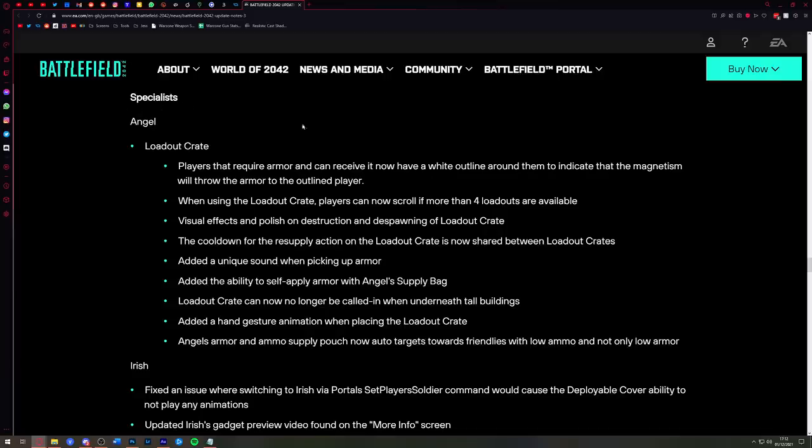There are now a bunch of fixes for all the different specialists. For Angel's loadout crate: visual polish added on destruction and despawning of the crate. There will now be a white outline around players that require armor, indicating the magnetism that will activate when you throw armor at that outlined player, so at least you know where the armor plate is going. You can now scroll to have more than four different loadouts available — if you've created all eight you'll now be able to scroll through all of them.